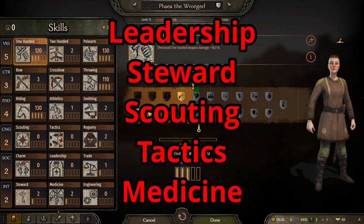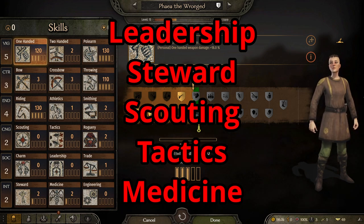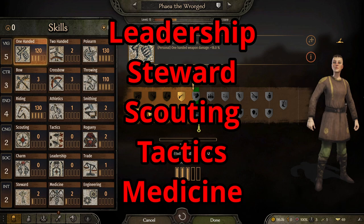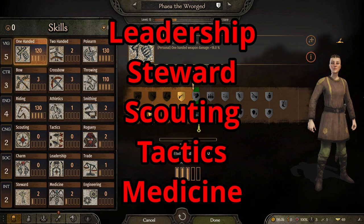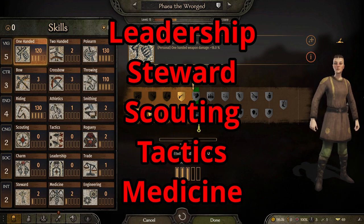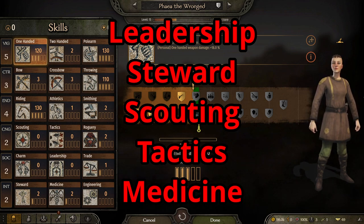And number one will be medicine. With death on or off, it doesn't matter. With death on, it gives a lower chance for that party leader to actually die in combat, which is the worst case scenario you want to happen. With death off, it still makes sure that more troops survive instead of getting killed in those fights. And when the fight is over, it allows them to recuperate faster. Medicine skill gives less downtime than anything else.